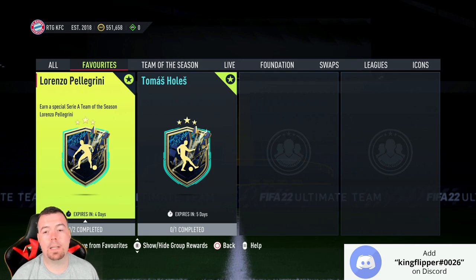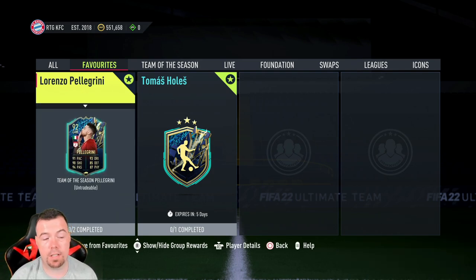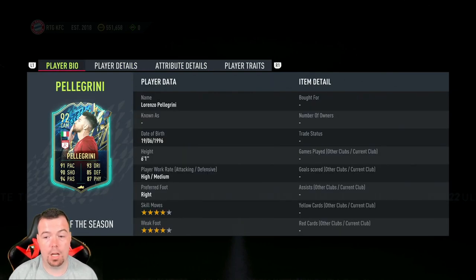Yo guys, what's going on, KingFlipper here and welcome to another Team of the Season SBC video. Today we have Lorenzo Pellegrini's Team of the Season card. It's been out for a couple of days — I've been away — but this card looks decent: 92 rated CAM with 91 pace, 91 shooting, 94 passing, 93 dribbling, 85 defense, and 87 physicality.